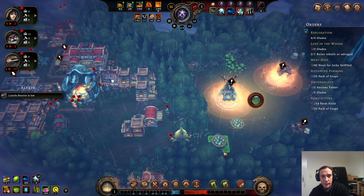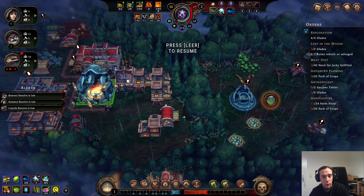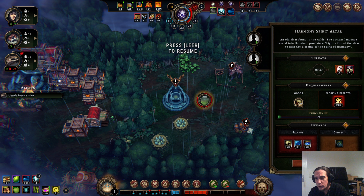Let's crack open that thing. As you can see, we gained a new hostility level by that — bad news. So we have to reduce our woodcutters by one. We gained a harmony spirit altar event — that's a little bit crappy because we cannot open it yet, and all species become less resilient and resolve drops faster.